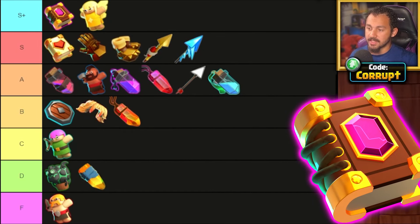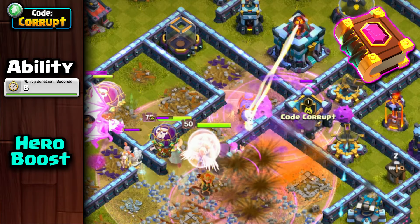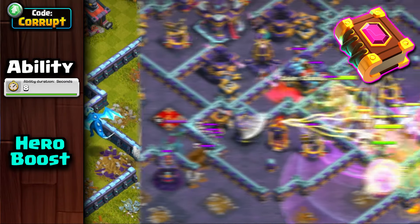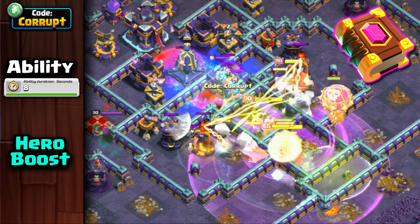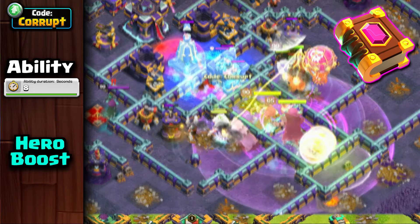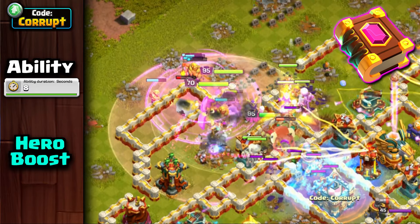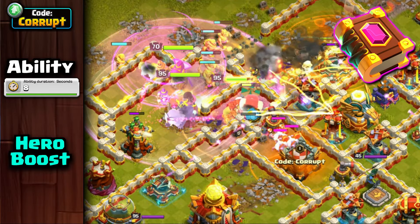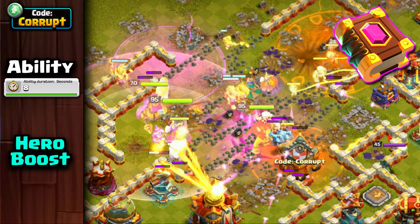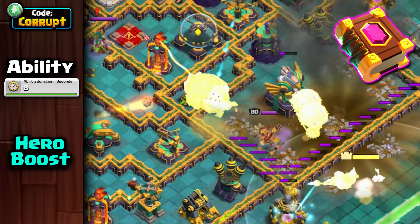Also staying within the S+ tier is the Eternal Tome. This is one of the best abilities for the Grand Warden due to its flexibility as a supportive tool. It's effective with most armies including Lalo, Hybrid, or the Zapquake Smash Attacks, and can also be good to keep your battle blimp protected from Seeking Air Mines or Air Defenses. Its primary strength is granting temporary invincibility, allowing units to deal significant damage before taking hits. You can pair it well with equipment like the Life Gem, Rage Gem, Healing Tome, and occasionally the Fireball.